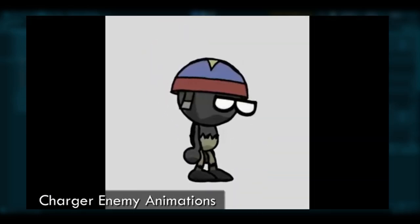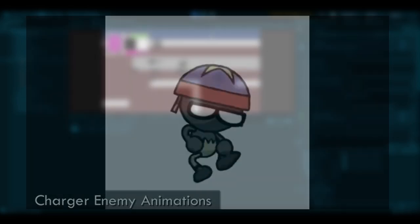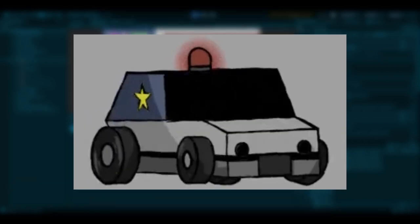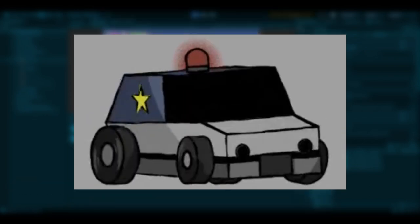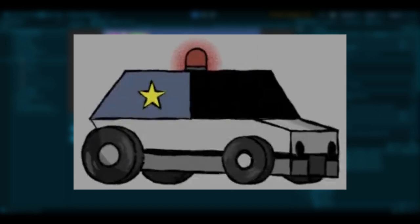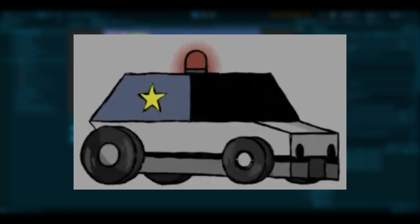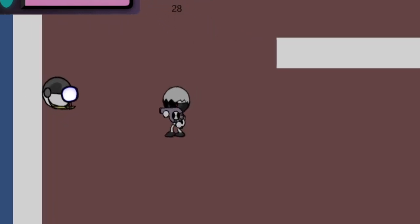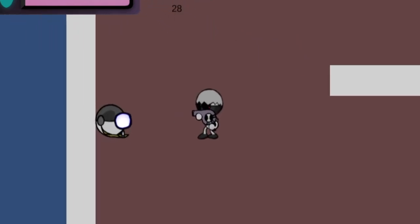So one of the major things I focused on was actually giving these guys some animations. I already had animations for the police and charger, and apart from some mild changes, they're pretty much still the same. The car just has a few basic animation cycles going between a forward movement and a turning animation, with different states depending on how damaged the car is.